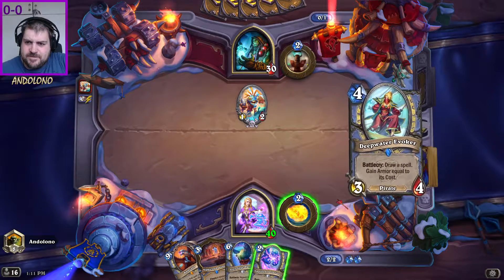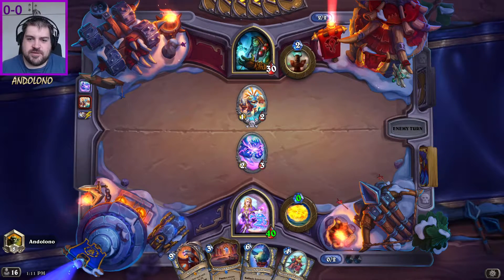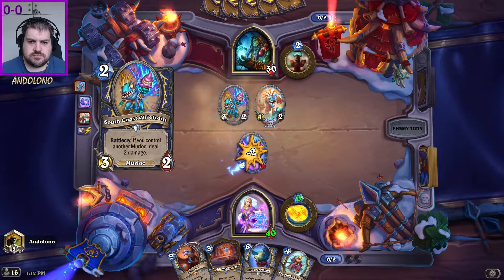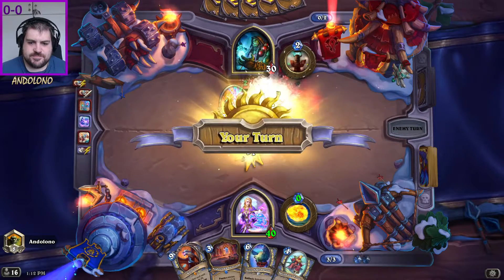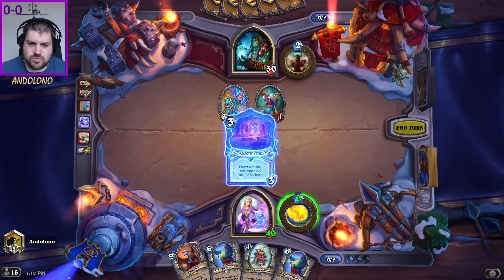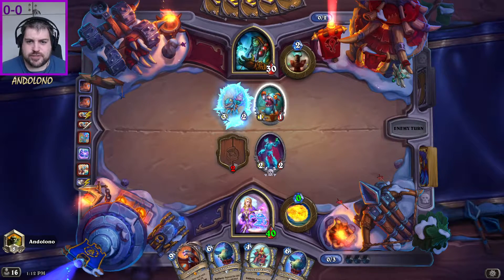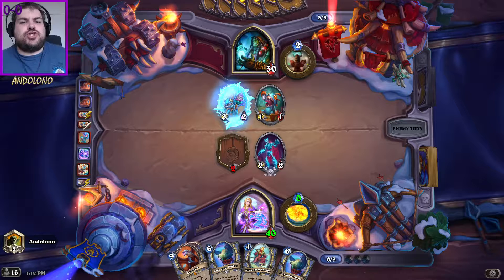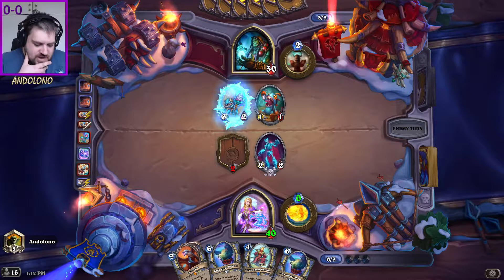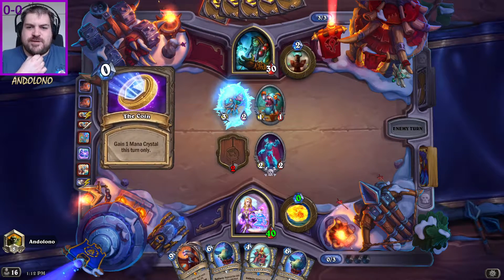We can slow him down — that's going to be nice. Deepwater Evoker to get a bunch of armor. As long as we can live into the end game, we beat Shaman. And immediately a trade, I'm very happy with that. I'm going to save my hero power rather than just kill this, because it's not like the Chum Bucket for Murloc Warlock — I don't have to worry about that. I don't know if there's any card in the Murloc Shaman package which benefits multiple Murlocs being on the board.